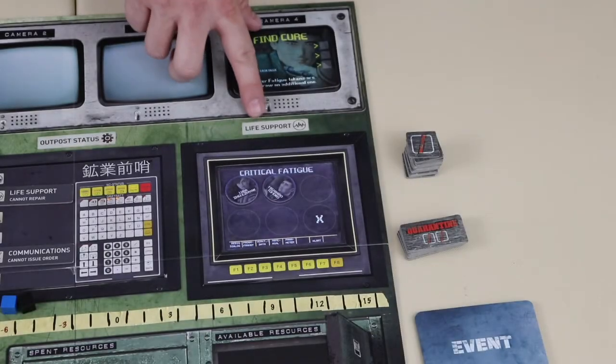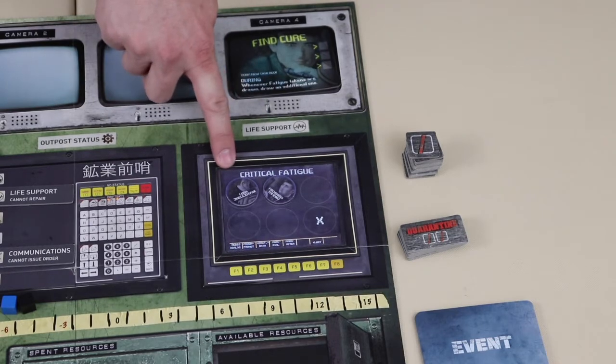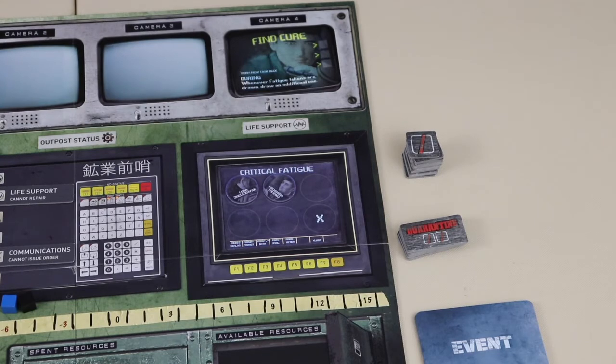The next type of repair is life support. A player can roll up to three dice and submit one to see if the repair succeeds or fails. If a positive die is submitted, the repair succeeds; if a negative die is submitted, the repair fails. Once the repair is successful, one of the fatigue tokens can be removed from the life support area. Once a player's token has been removed, that player is no longer fatigued. A player does not have to declare which token they intend to remove before they attempt a life support repair.